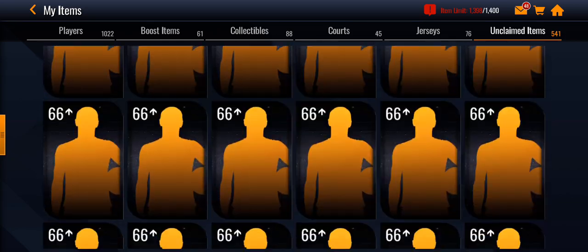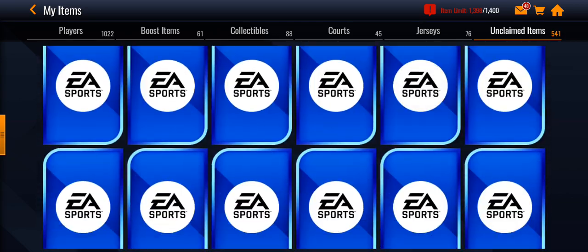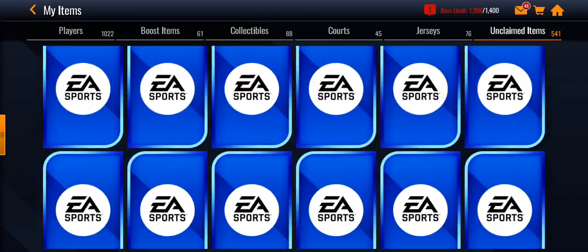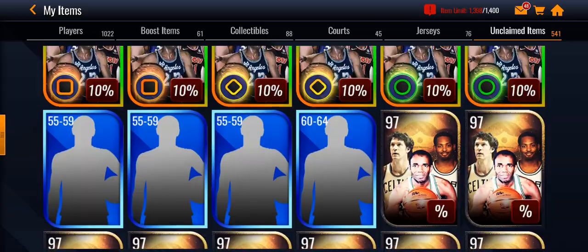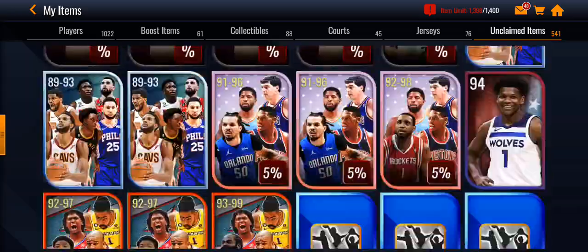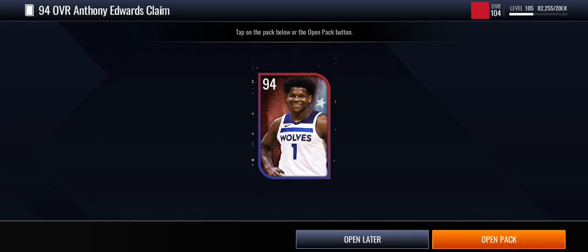Anthony Edwards is the player you need first. If you want to get Jaren Jackson Jr., you need to claim Anthony Edwards before you get anything else, because if you don't claim him, you won't be able to get anything else in the promo. So the first thing you do is claim Anthony Edwards - he's a 94 overall Fourth of July player.